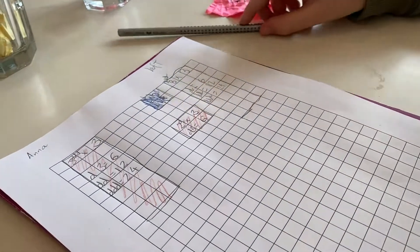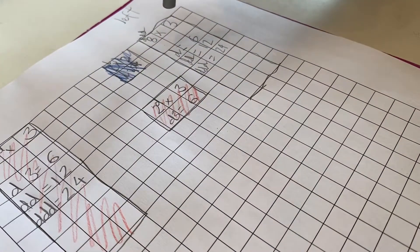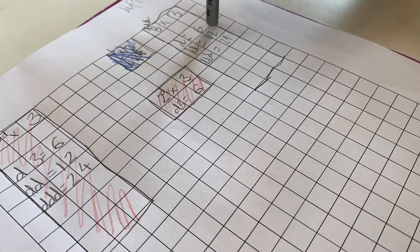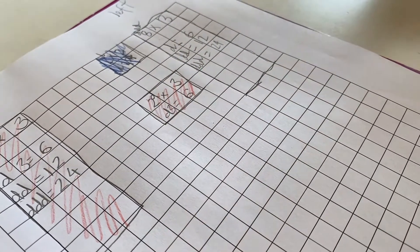Talk me through what you were thinking as you solved it. So, double three is six, and then double six again — that's twelve, and then double twelve again — and that's twenty-four. Perfect, buddy.